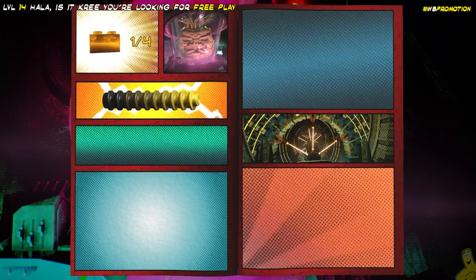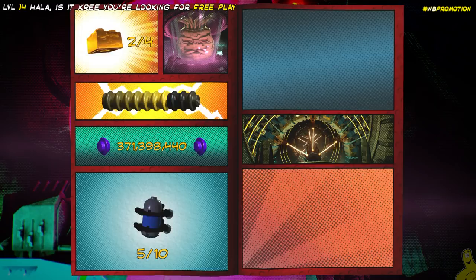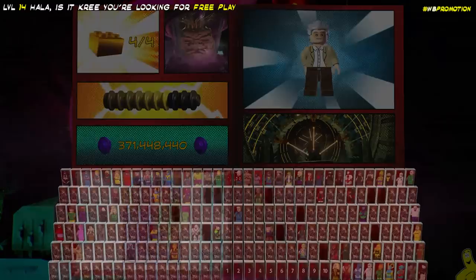That is right — look at that. We got a complete in the story which gave us the first gold brick. We got that true believer stud requirement which gave us the second gold brick. We got all those minikits that were scattered throughout which gave us that third gold brick. And last but not least, we freely, freely, freely go ahead and get that final gold brick.